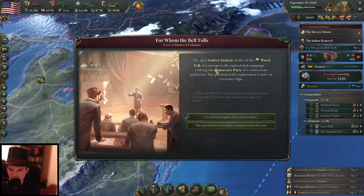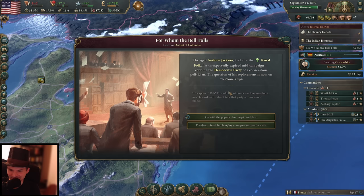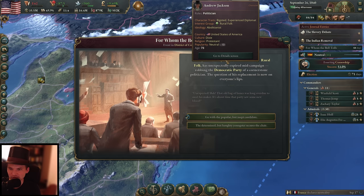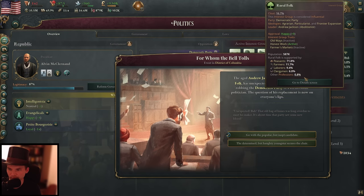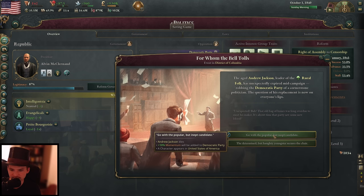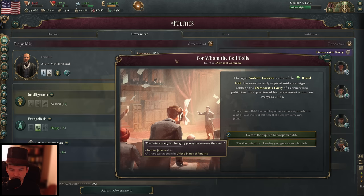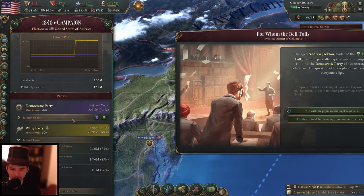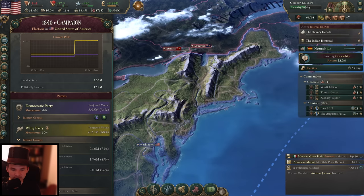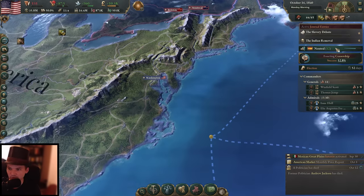Andrew Jackson, leader of the Royal Folk, has unexpectedly expired mid-campaign, robbing the Democratic Party of a cornerstone politician. The question of his replacement is now on everyone's lips. That was not of the Royal Folk only — okay, that's not so bad then. Andrew Jackson dies, 10% momentum will be added to the Democratic Party and a random character appears — could be bad for us. I'll probably go with the random character option. We don't want the Democrats doing this. The Democrats are not the Democratic Party of today — they have the southern planters, the pro-slavers. We don't want them in the government. Let's stick with the Whig Party because they have the intelligentsia.